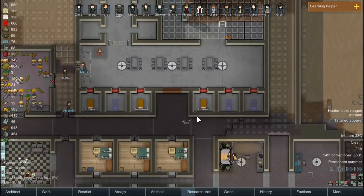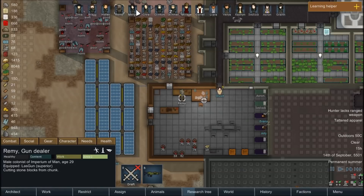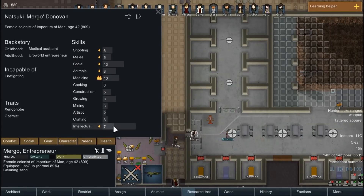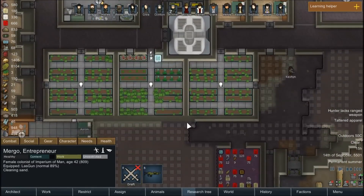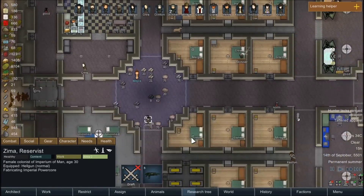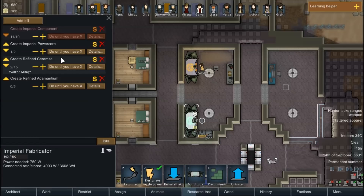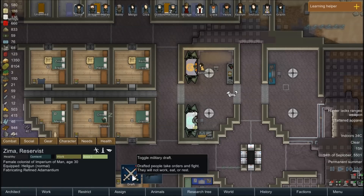Bragg's making us some floors. What is everybody else doing? You're still researching, of course. You're cutting stone blocks — that's nice, we do need those for construction. Mergo's cleaning — I guess we don't need anything planted, so when these need harvesting she'll go do that. It looks like Zima's going to make another power core because we are done on components. Do we need that though? Let's set that to one out of one — I don't want her using up these refined things. We need them for other stuff and we don't need another power core right now. So we're actually going to have her stop that.